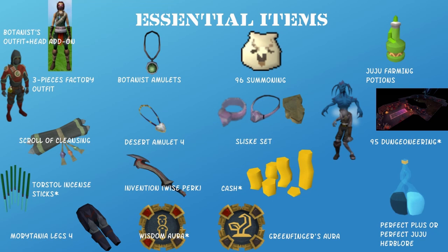First things first are the essential items. I'm not going to talk about every item on screen here because most of them are pretty obvious. Keep in mind: only buy three pieces of the factory outfit. The modified botanist mask will always be worth more than five pieces of the factory outfit, so I recommend the factory top, the factory gloves, and the factory boots.